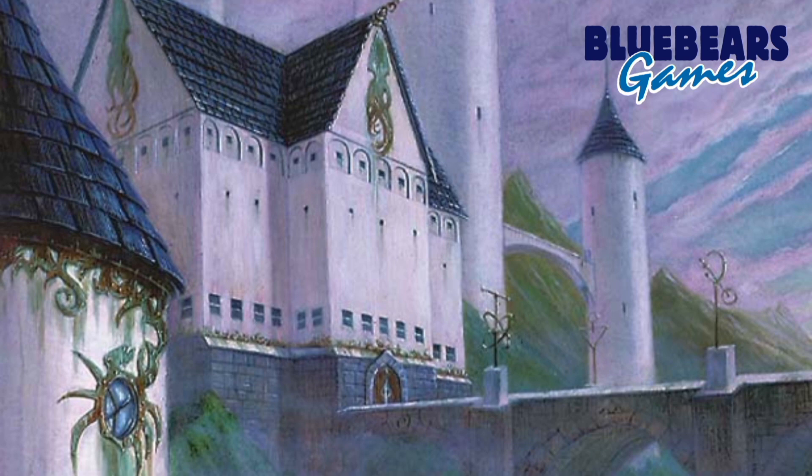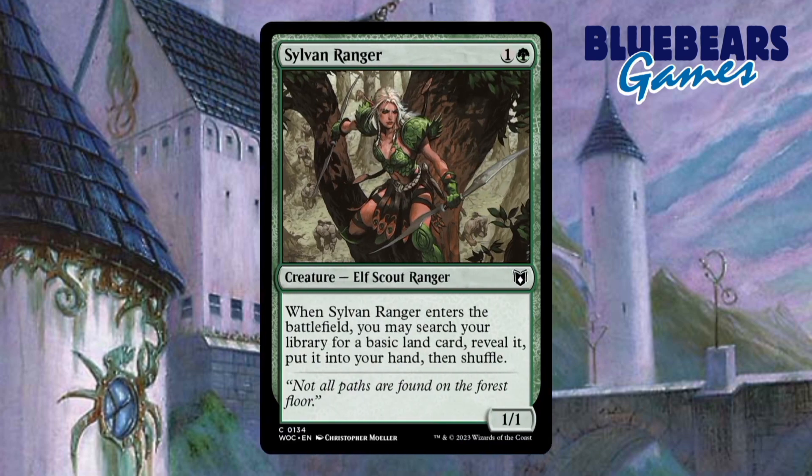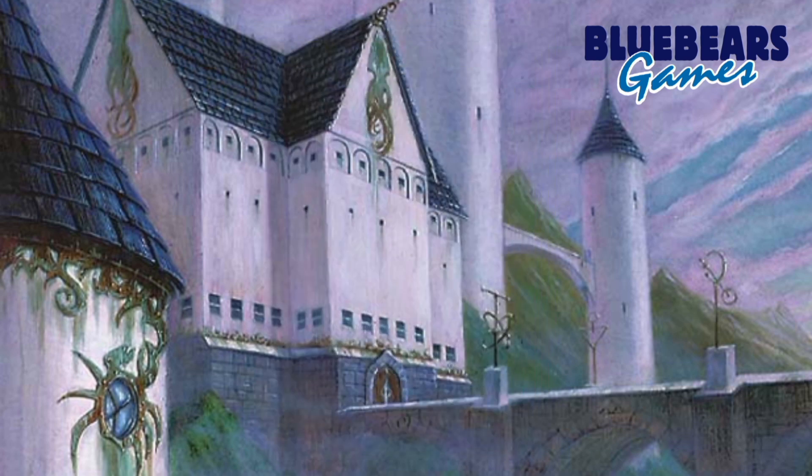Next, I would remove Careful Cultivation, Paradise Druid, and Sylvan Ranger. I get that you need ramp in commander, and you want to find different ways of doing it for different themes, but if you're going to do that, at least try to follow the theme of the deck. Sure, Careful Cultivation does follow the theme, but there are so many better options.